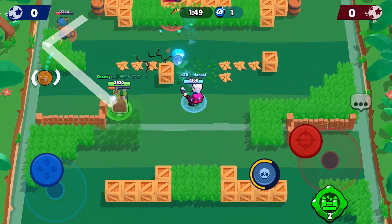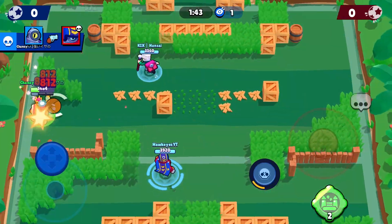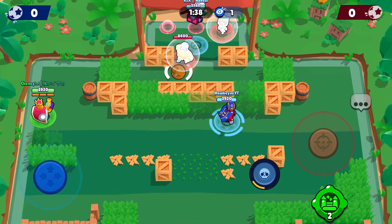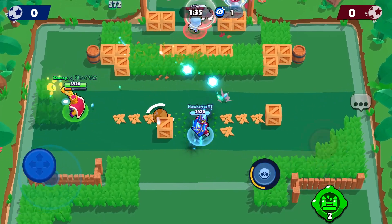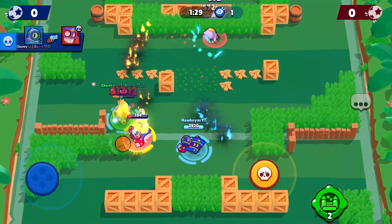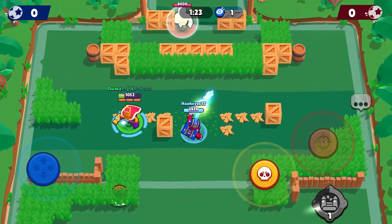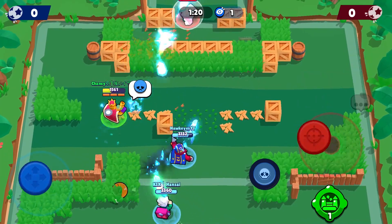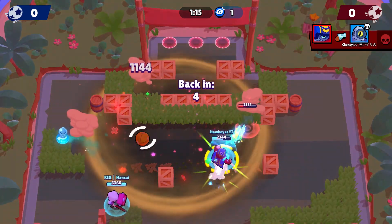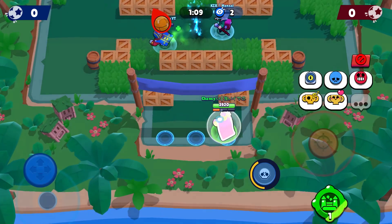I go for the super on the Primo again because he's just walking in a straight line. I get a very good angle, start bouncing my shots, and kind of miss — but I still eventually get the kill. My teammates are trolling and we choke that goal, but I'm still in a very dominant position. I continue bouncing shots and hitting the Stu, Sandy, and Primo. I do make a mistake — I rush the super and completely miss it; that would have been an easy super. I get pinched by the Primo and the Stu, and basically we've made an easy win into a very long game.